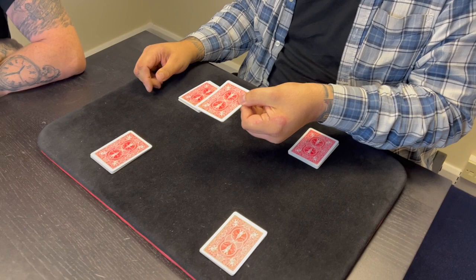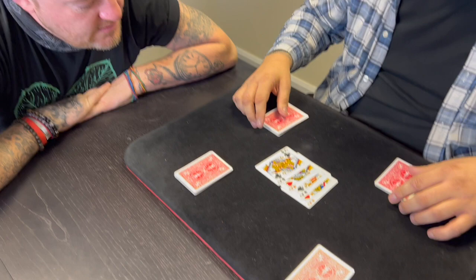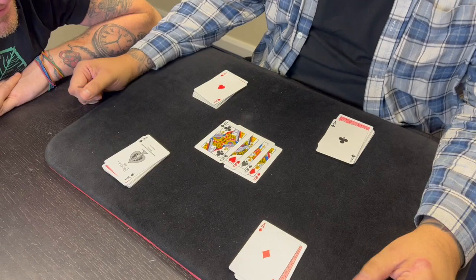When I blow on the aces — did you see what happens? What happens is the aces actually change into the one, two, three, four queens. And if the four queens are there, that means that over here where we cut the cards, we would have the one, two, three, four aces.